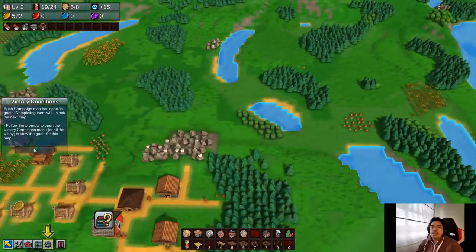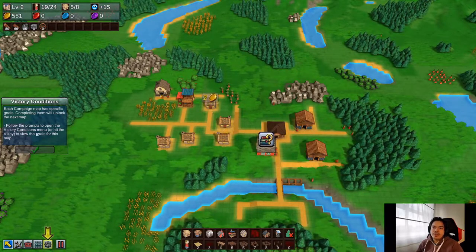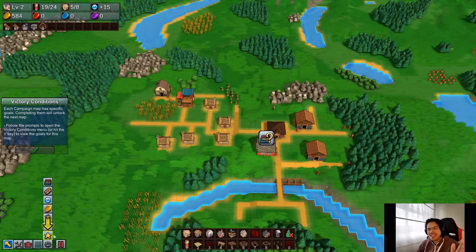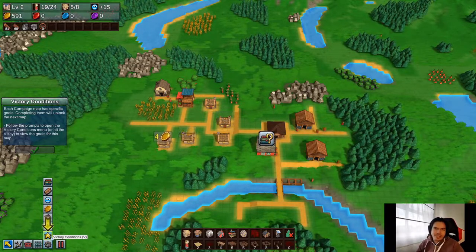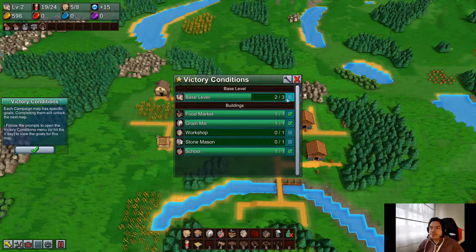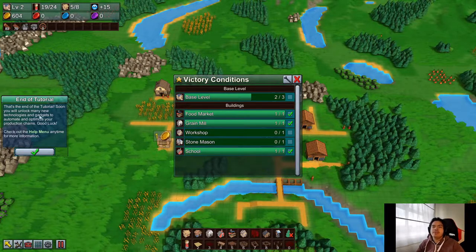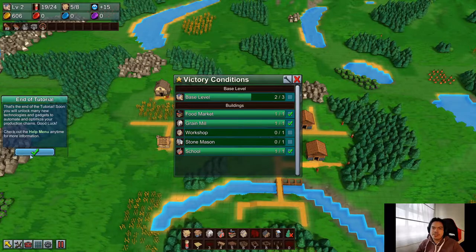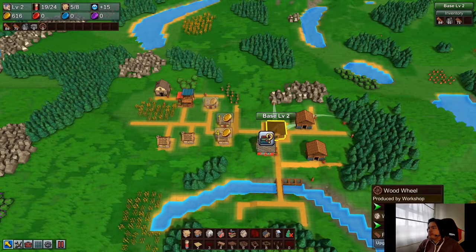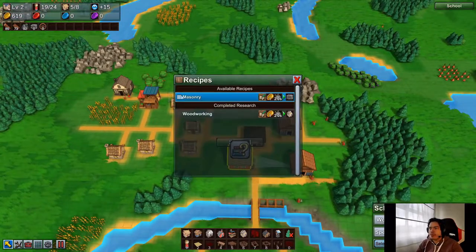Research completed — woodworking! Now we have barns, crates, workshop, chute, and wagon unlocked. Victory condition: each campaign map has specific goals; completing them unlocks the next. Hit the V key to open the victory conditions menu. We need our base at level three, a workshop, and a stonemason. We're halfway there. That's the end of the tutorial — soon you'll unlock many new technologies and gadgets to automate and optimize your chains. Good luck! To upgrade we'll need wood wheels and stone bricks.